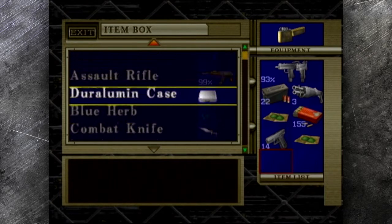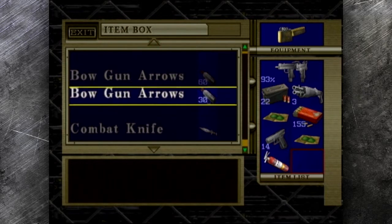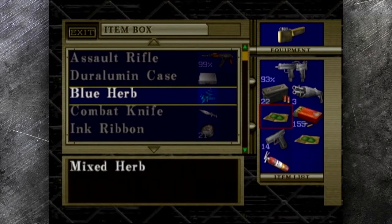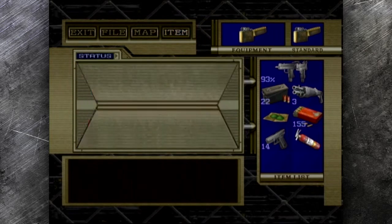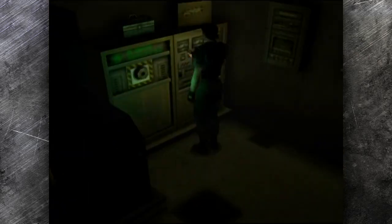Extinguishing agent — there we go, that seems like something they might call it. I'm going to drop off another herb; we don't need to carry around two herbs at one time. Okay, so we have things in the extinguisher, so we did do things with that barrel.